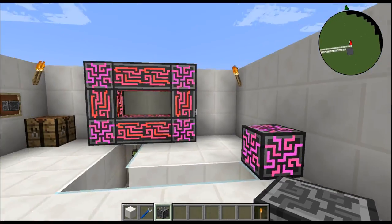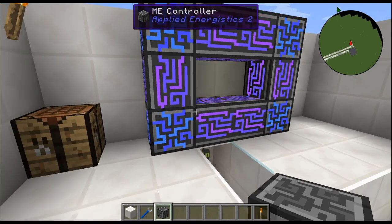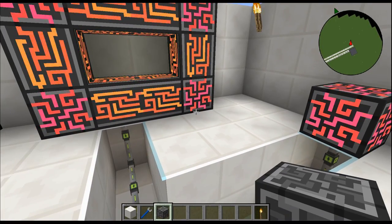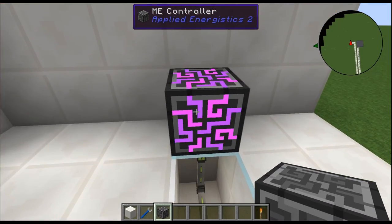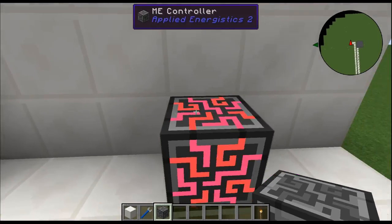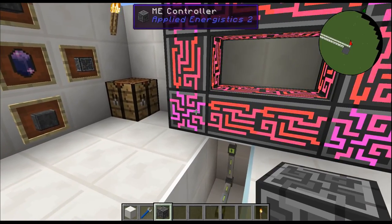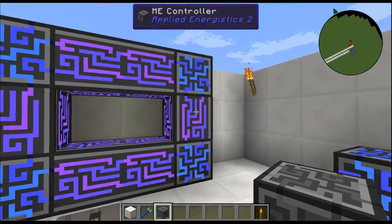The ME controller is part of a huge system network of capability — the biggest thing is the storage. I picked the ME controller first because it's the brains of your ME system. You need at least one to function, and you'll have to branch off using cables and things, which we'll go into in a future tutorial. Today I wanted to show how to craft it and what it is.